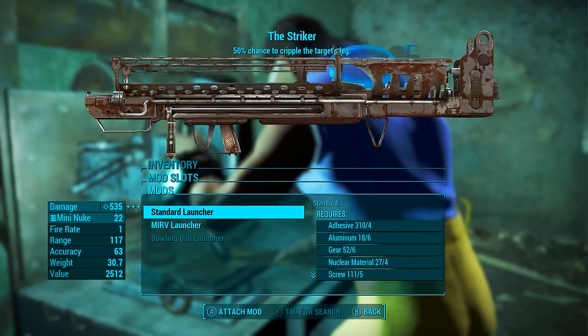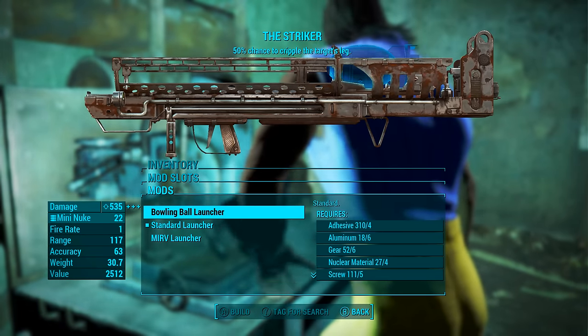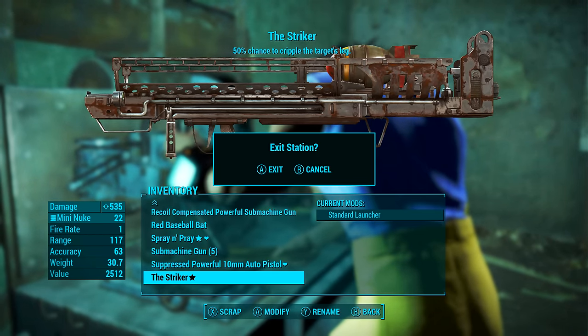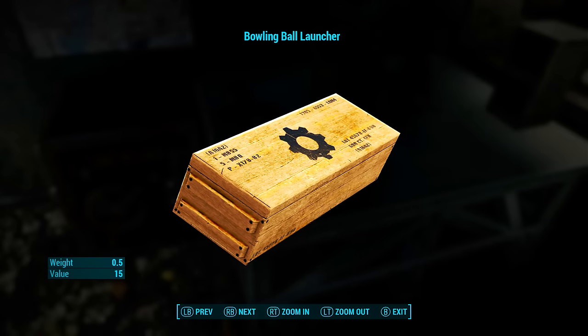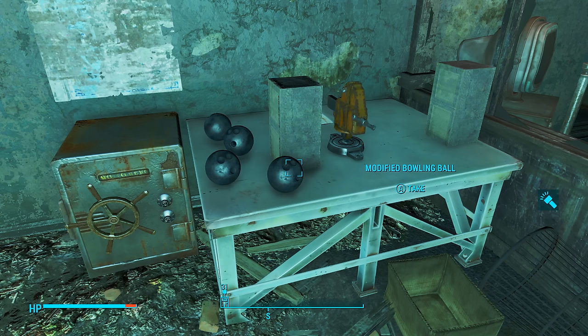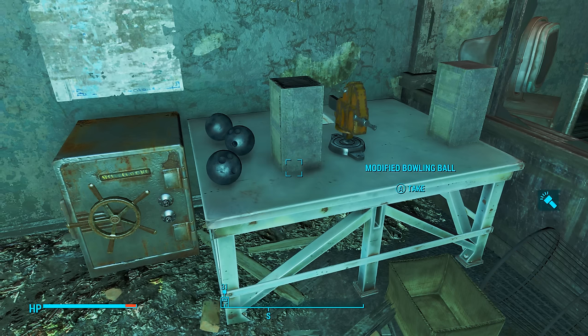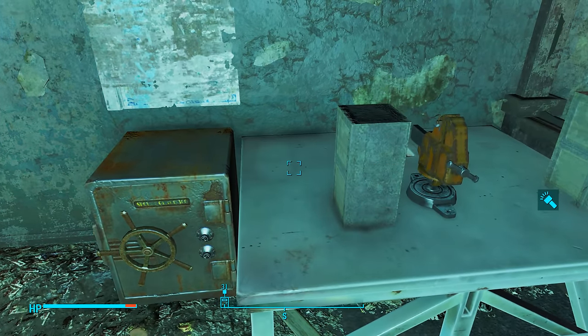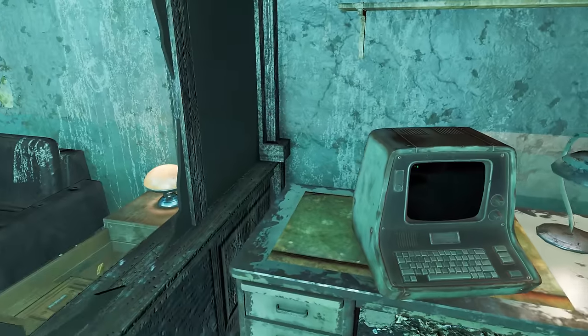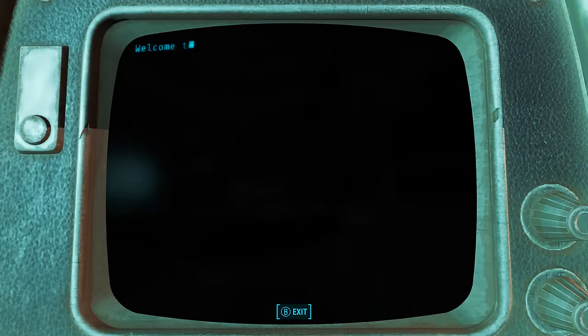There are some interesting things we should know about the Striker. It is a uniquely named fat man, however its special effect is applied by a modification known as the bowling ball modification. This can be taken off the Striker and applied to any other fat man in the game. This bowling ball modification uses a special type of ammunition: the modified bowling ball.